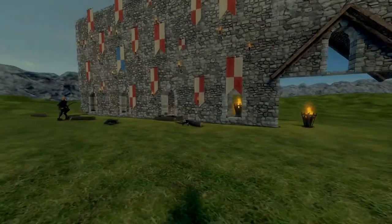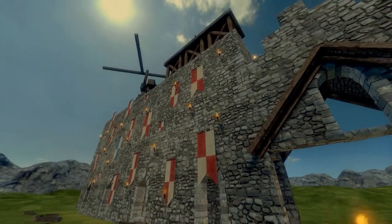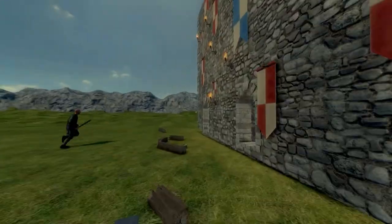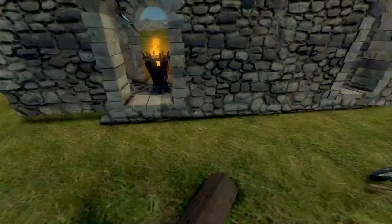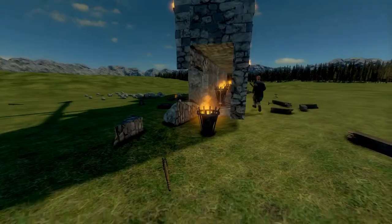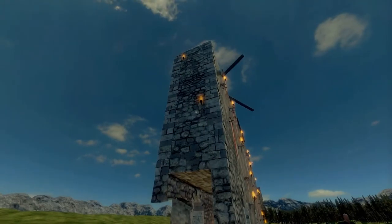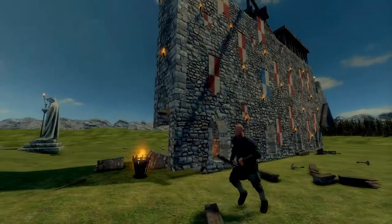Another small thing they added are these small side wall-standing torches. They work pretty nicely — not as great as the fire buckets, but for aesthetics they work pretty nice. If the sun sets again I'll show you more.